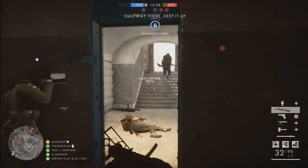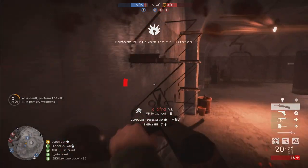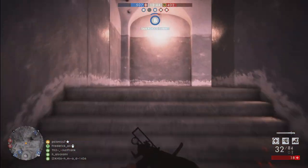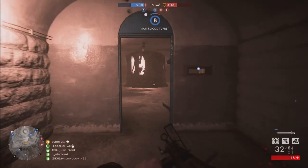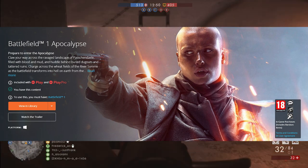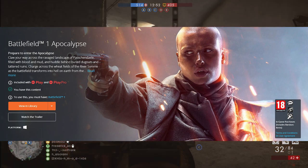To download the expansion you don't need the full game, and you will be able to do so on PC through Origin but also through the PlayStation Store. You can go ahead and download the Battlefield 1 expansion for completely free, which is called Apocalypse.